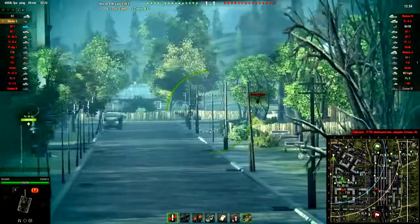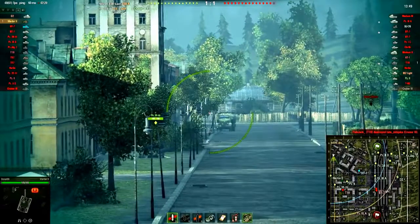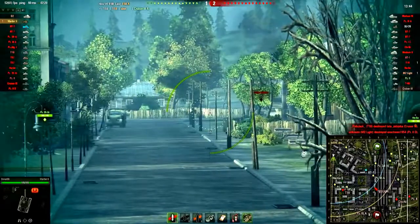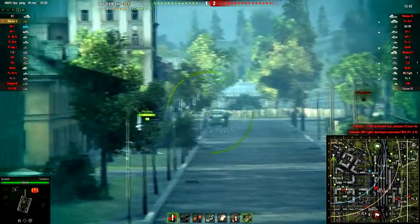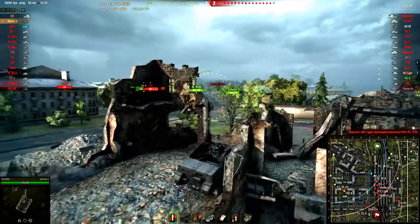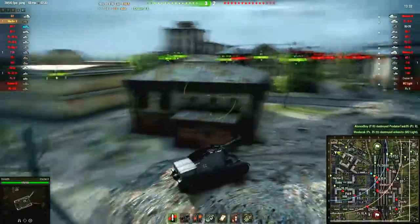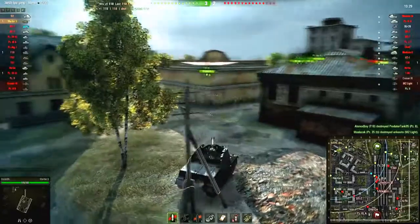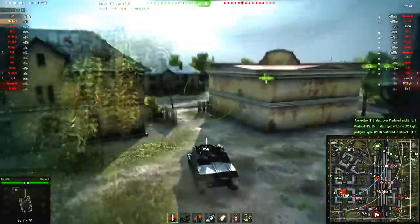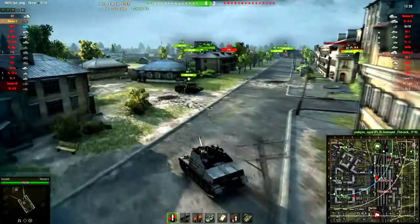Looking at the map, quite surprisingly not a lot of the enemy has been spotted. A couple of guys here and there, but now they start to appear. It seems they did not rush the city as usual — oh, there they are. We have to relocate and support the cap, as the enemy is making a push along the railway lines and probably on the hilly landscape on the other side of the map, so camping in the back won't do us any good.